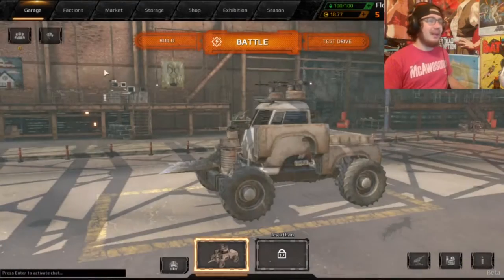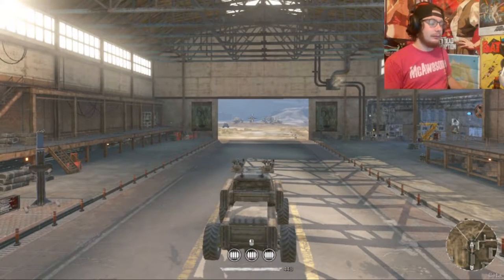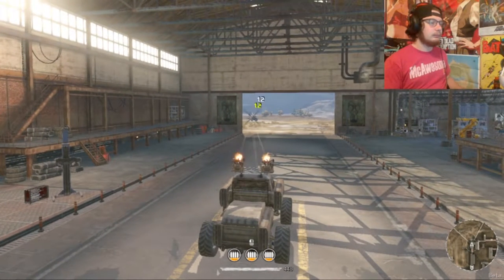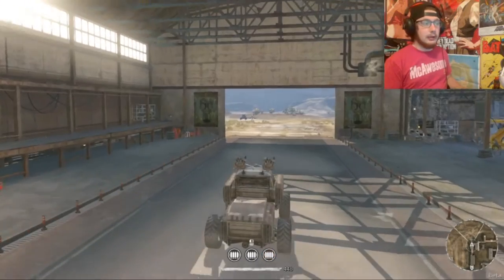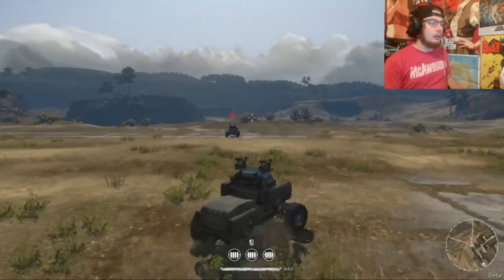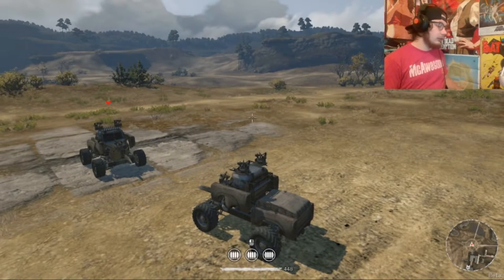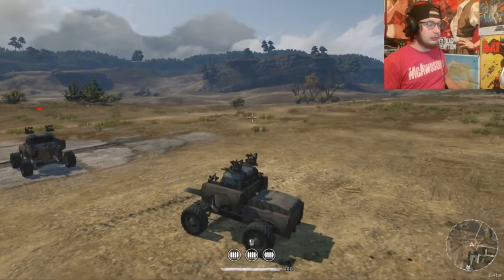Let's go ahead and show you how these cars work. You press your left click on your mouse, which fires. And when you shoot at a vehicle, it gets damaged. Hit your W button and you go forward. Your A button to turn left, D button to turn right, and your S button to reverse.